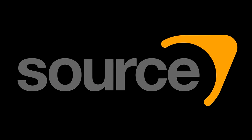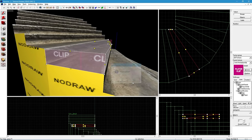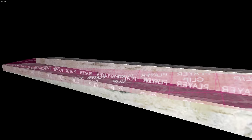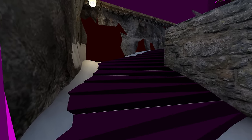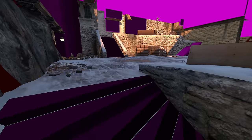Source requires each side of a shape to be flat, and a ramp that goes around corners like this curves one of the faces in some grotesque way. Using 2 clips per stair instead of 1 avoids this problem, and although the result isn't a perfect ramp, it's certainly smoother than no clipping at all.